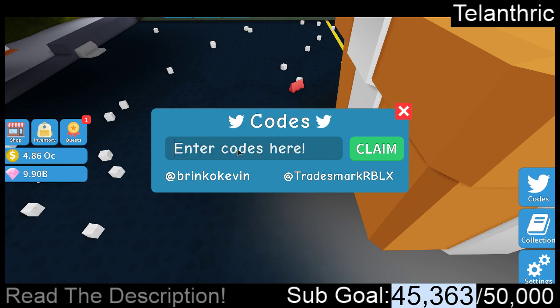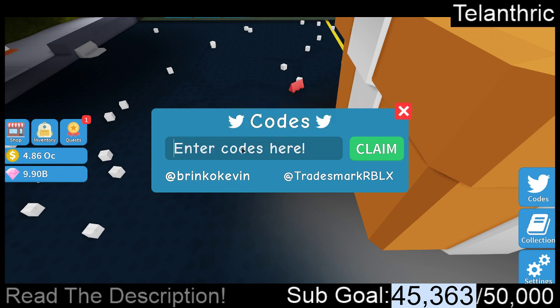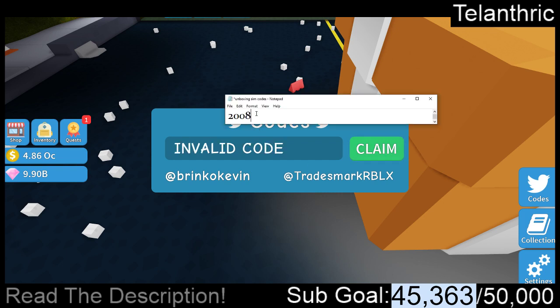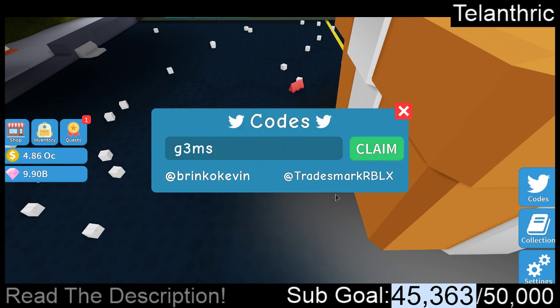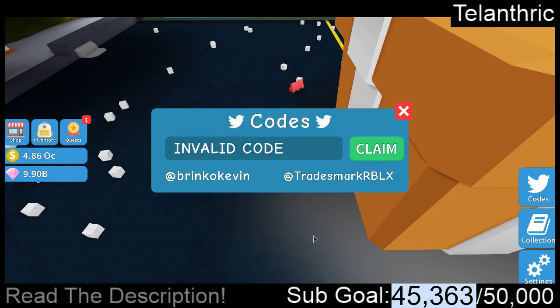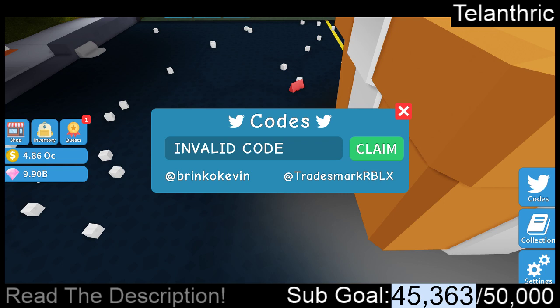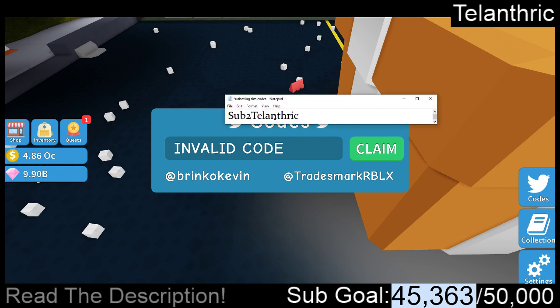Next code is Classic, but the I is a 1. I guess the classic code areas don't work anymore. Let's test the 2008 code — yep, that one too. Next code is gems but the E is a 3, that one is also for that area. Next code is clans soon, but the A is a 4. So I guess all the codes for one of the past updates don't work anymore because of the new areas. It seems like only the new area and the area right before it have working codes.